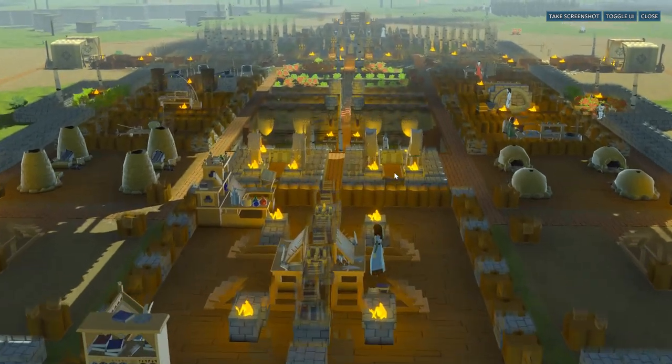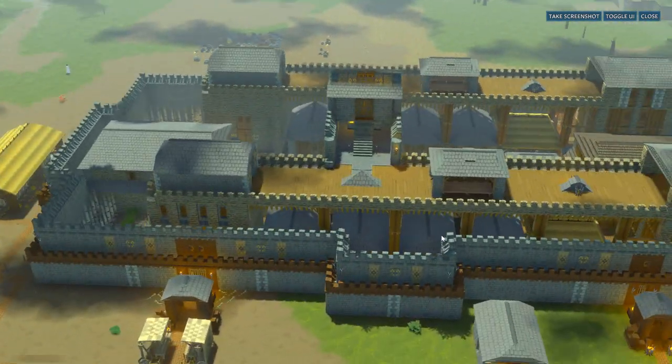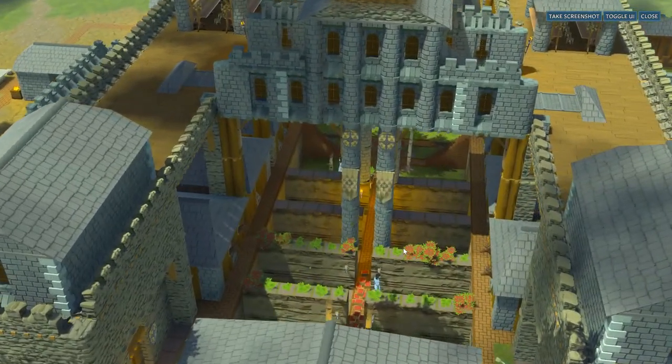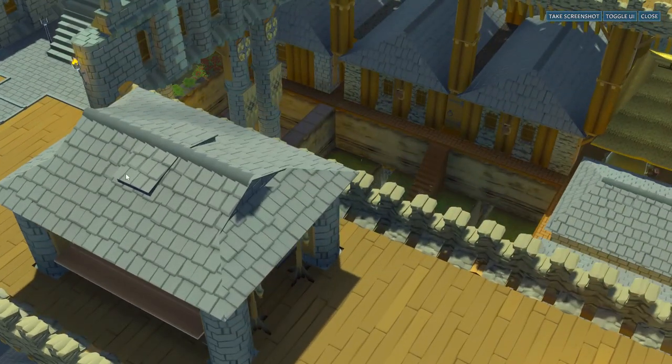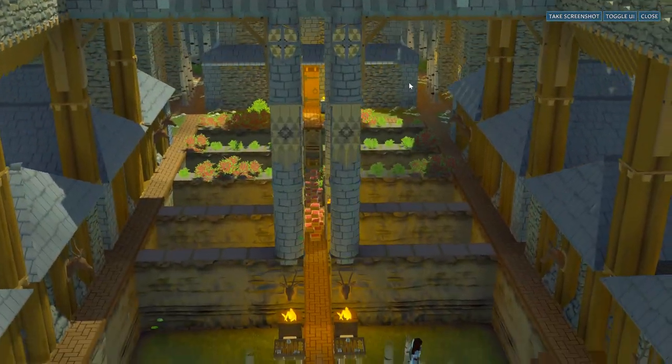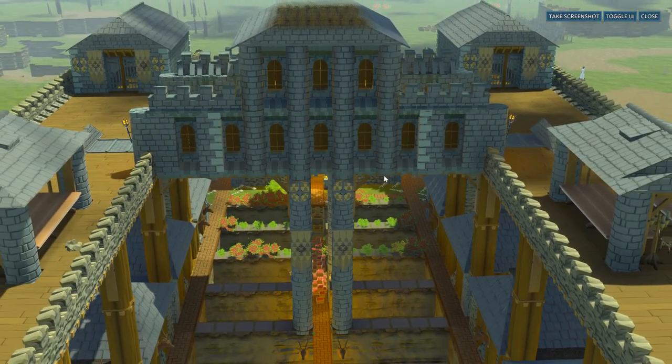With all this looked over, we can finally move up where there is a huge two-level high sky bridge connecting the two top walkways going the length of the castle. That sky bridge is supported by just a few pillars in the middle, which is quite the risk, but it looks amazing especially with all the windows which I would have personally left open.